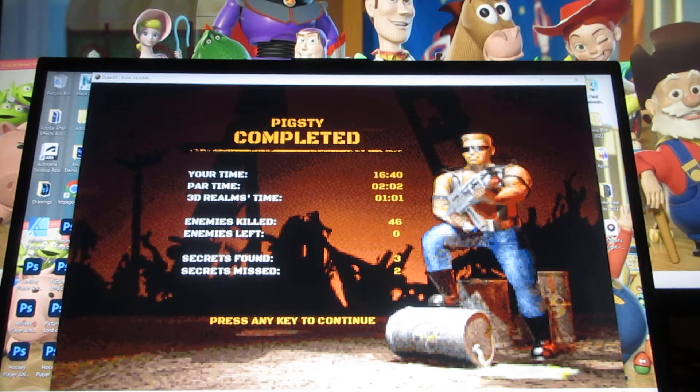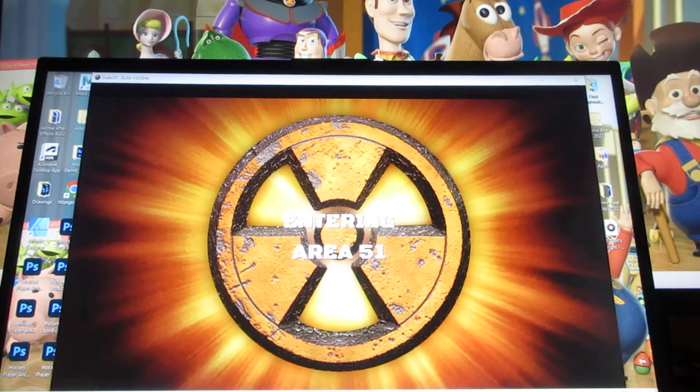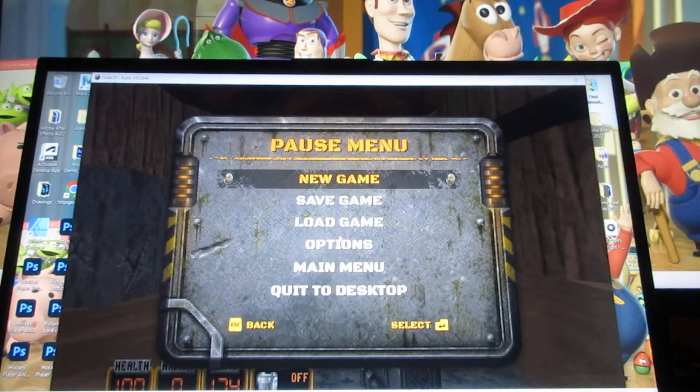Welcome back everyone to more Duke Nukem 20th Anniversary World Tour. Here's the next level of this game — this one's called Area 51. In the previous video there were basically two level exit symbols. The one I'm going to goes to Level 51, and the other one will take you to Going Postal.